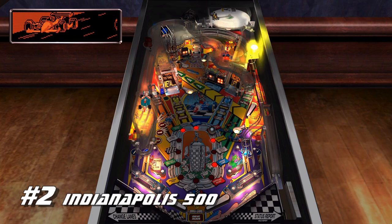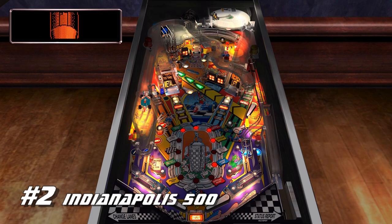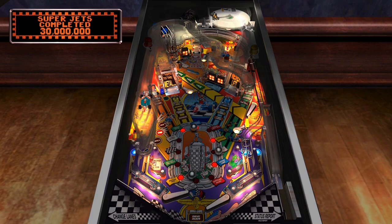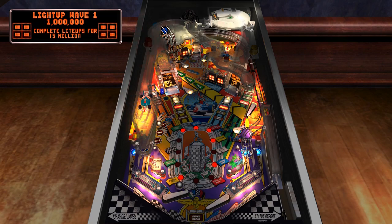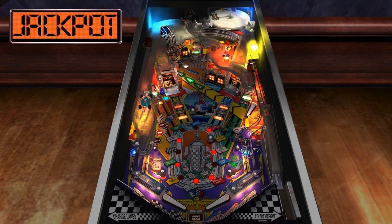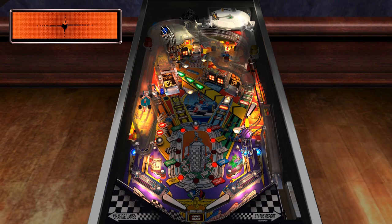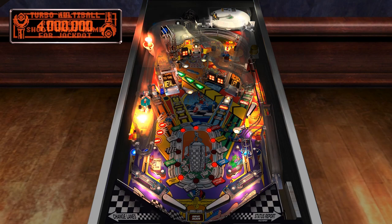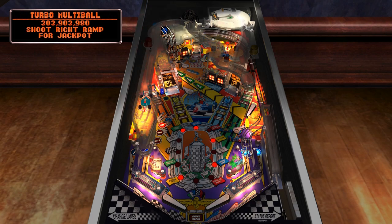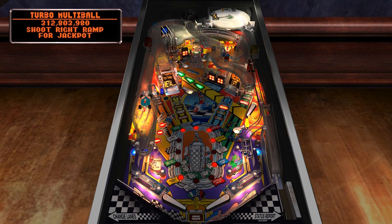Number 2: Indianapolis 500. I originally had this one lower, but when I played it again I immediately had to bump it up. I was realizing this table had a lot of things I really like in pinball — it's a rather fast-paced table with a lot of shots to make and a lot of different game modes that give you a reason to hit them all. I like how there are two shots that can feed the ball to the upper flipper in an attempt to hit the turbo shot. The audio sounds great and really impresses the illusion that you are in an Indianapolis 500 race.